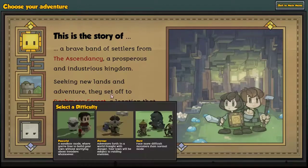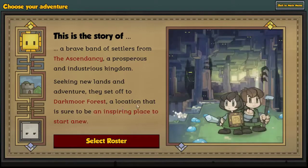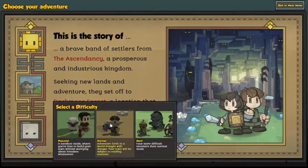We're going to set off to dark moor forest, going with normal difficulty — a location that is sure to be an inspiring place to start anew. Click on any of these and you can change them; you can switch the group, the biome, or the difficulty.